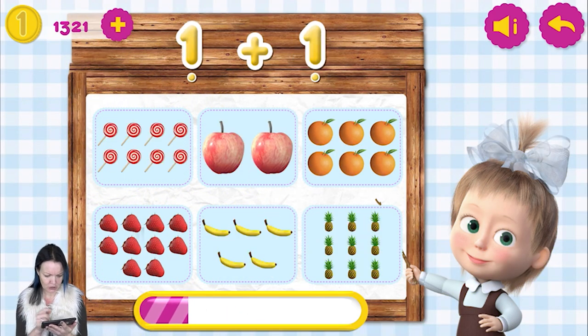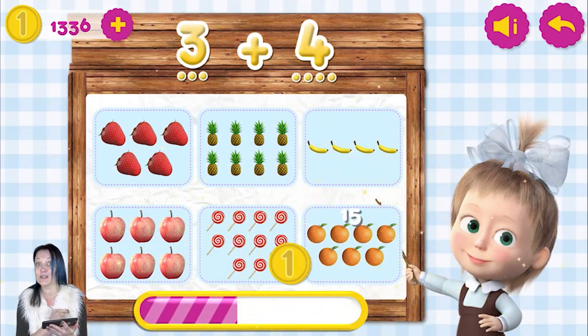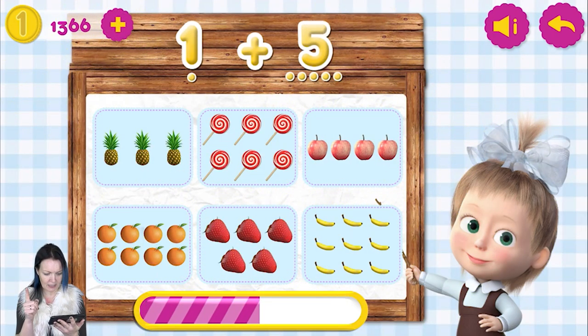I know it! 2 plus 2 and there is a 4. 1 plus 1 equals 2. 1 plus 1. 3 plus 4 — it's getting complicated. Let's find maybe this one, oranges. That's right! And the right answer is pineapples!